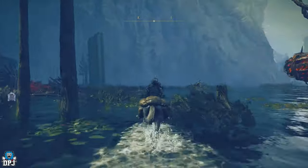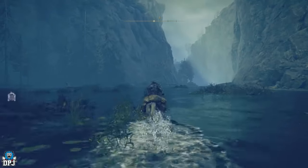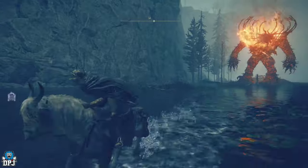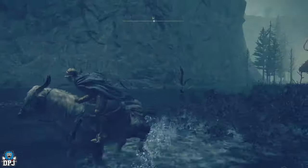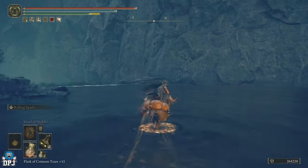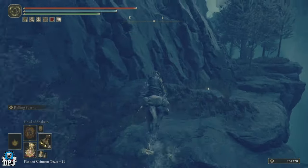He hits very, very hard and will most likely knock you straight off your horse. But directly in front of us there is another grace. Sprint down towards it. He normally gets on his knees and does a weird ground attack — get out of the way of that because it will completely take you back.